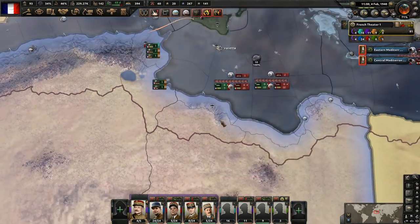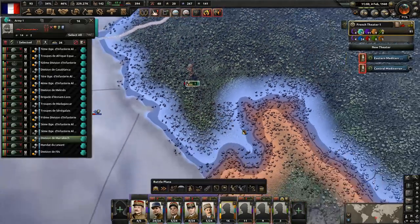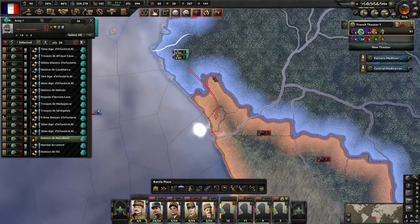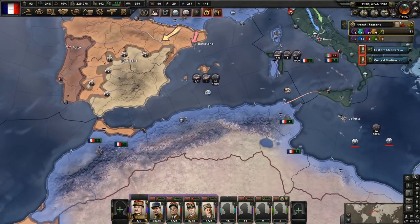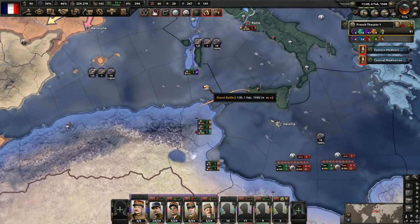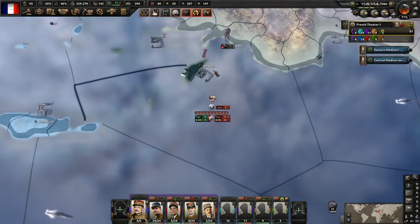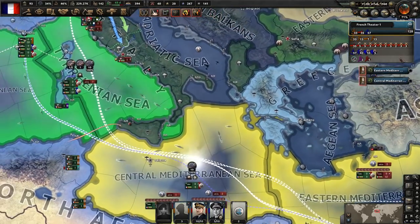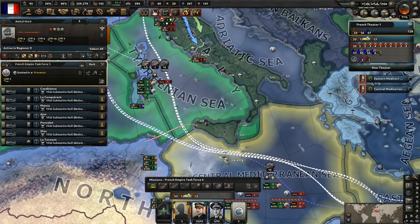We are here now — let's take their ports. I'm going to try to sweep through here and take all their ports. We're keeping these guys here in case the Spanish ever join, but I haven't seen any indication they're going to join anytime soon. We continue losing submarines — that's a problem. Let's see if we can't replace some of these losses — take two of these and get them trained in battle.